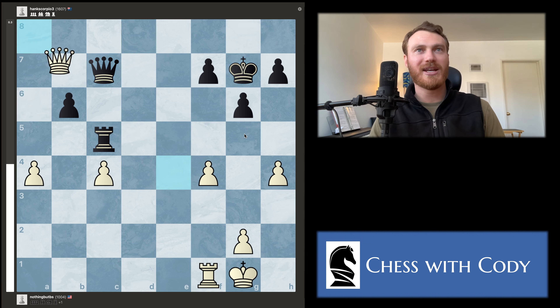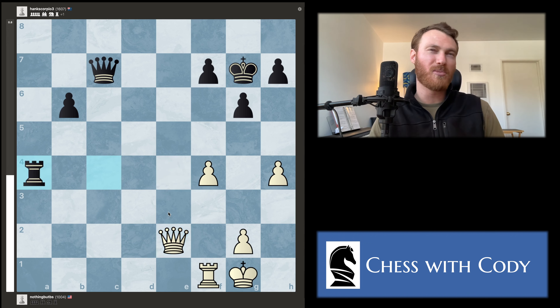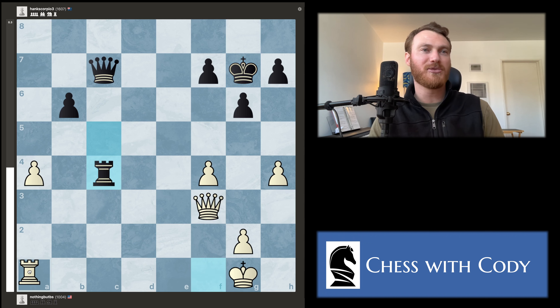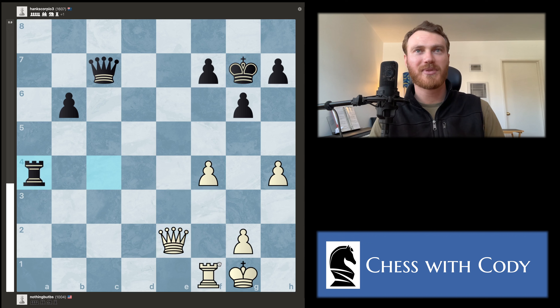Blake decided to play pawn to h4. Blake found a nice maneuver to get the queen back to the center of the board — went check and then brought it back. What happens next is black takes with tempo on the queen, the queen moves, then they win our other pawn. I also considered maybe queen f3 so there's no tempo on the queen, but they're still probably winning this pawn because if we try to defend they can take over here and win one of these pawns soon. Blake loses a couple of pawns here.